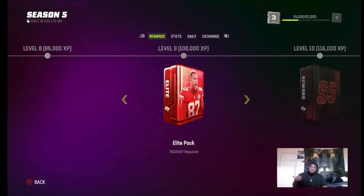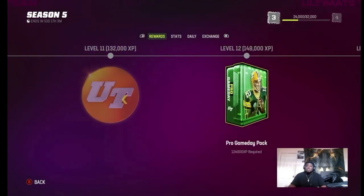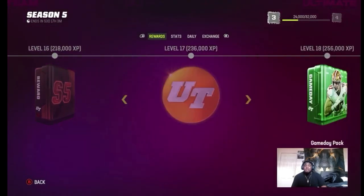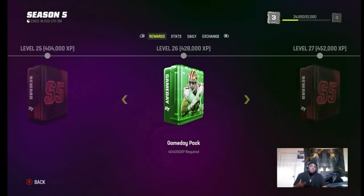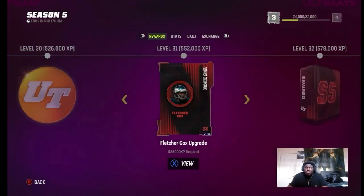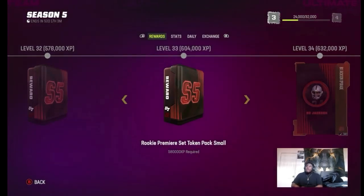You gotta finish the Field Pass because it all leads up to stuff for Madden 24. You get Rick Premieres, set tokens, small/medium/large upgrade tokens, and you get a Derrick Green QB card for free. You also get a Bo Jackson for free — stuff like that ties into the Madden 24 promo. So if you're looking forward to Madden 24, go do the Field Pass now to get a head start on your team boosts and camps over other players.